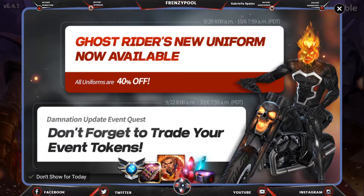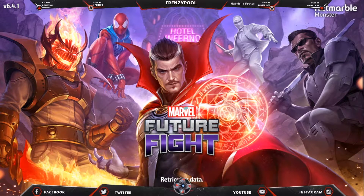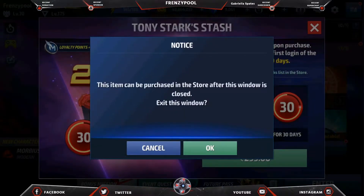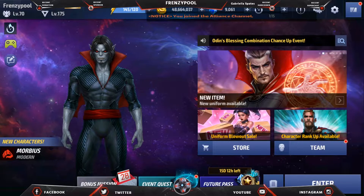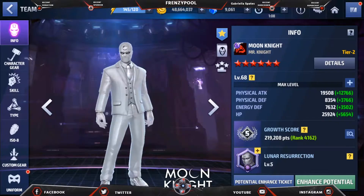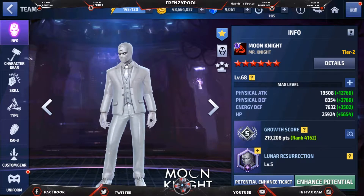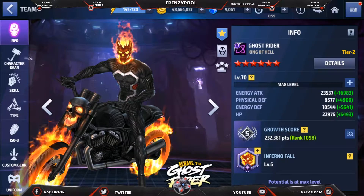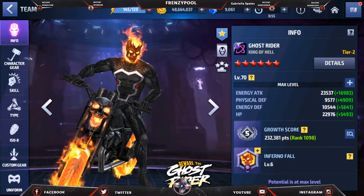Welcome back to the channel! The Ghost Rider uniform is finally out — 4050 crystals — and we're going to review it. Don't have your hopes too high for this one because you're going to see something different than you'd normally expect from MFF. All the uniforms they've been releasing lately are pretty dope. Last week's Moon Knight uniform — what a uniform — it's a huge upgrade and he's become the combat meta. But in this video we're talking about the King of Hell Ghost Rider uniform.